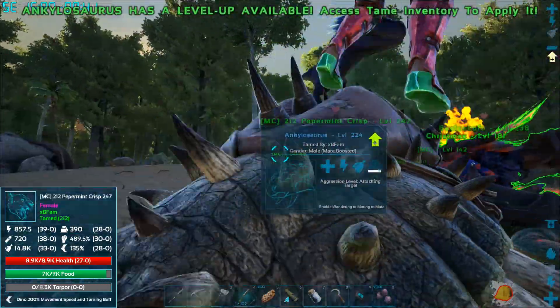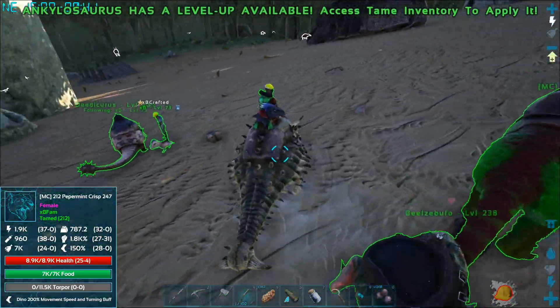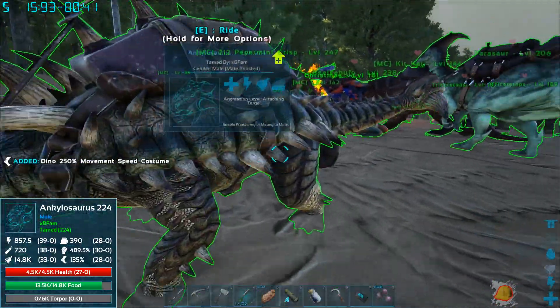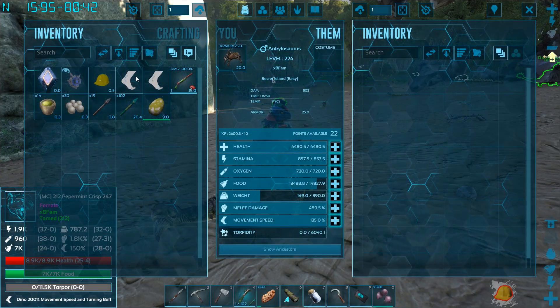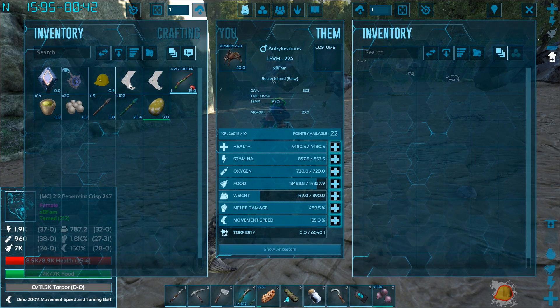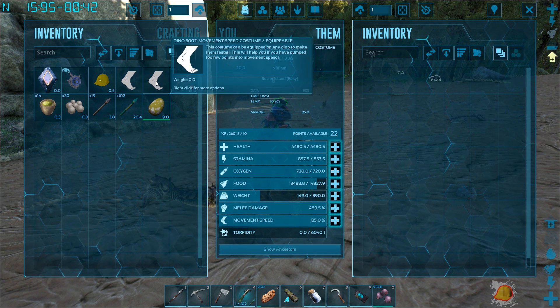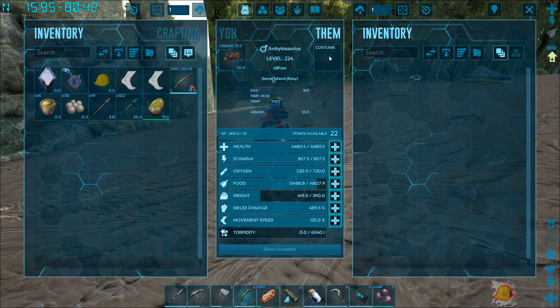All right, here is speed costume. On the ground — thank goodness. So we're gonna need a ton of stone, which this guy's not able to carry. Wait, I have 250 in my pocket and a 300.